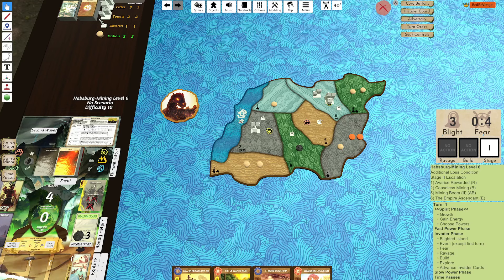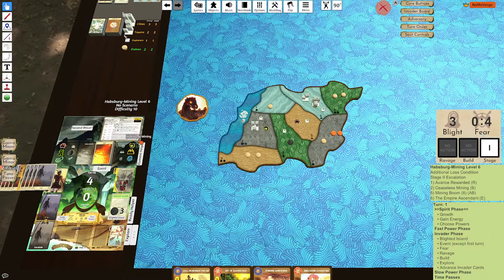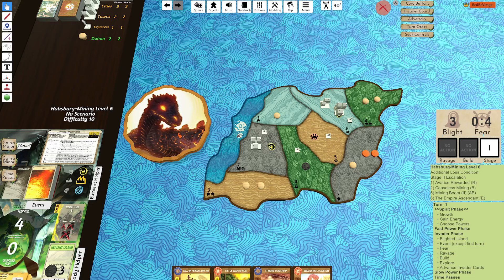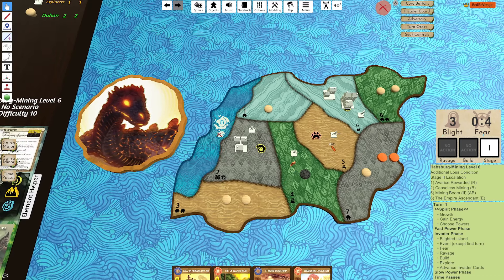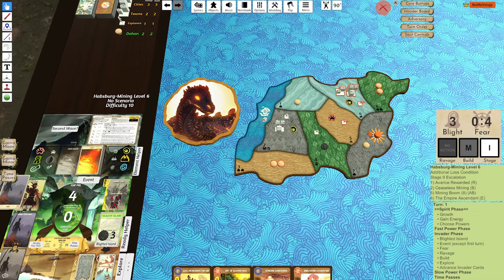Welcome back to another Spirit Island video. In this video I'll be playing Rising Heat into HME. We got Board B here and this is a better board into HME because there's only two lands that can have that early turn one ravage. This tends to be a pretty good matchup in my experience with Rising Heat.